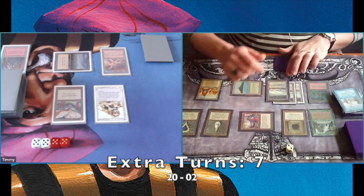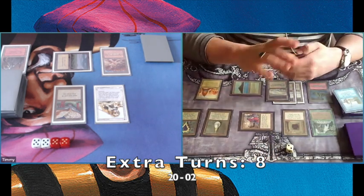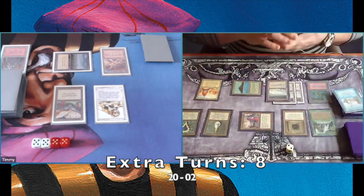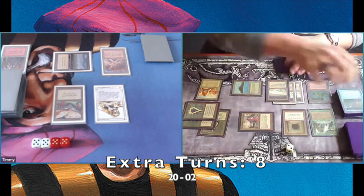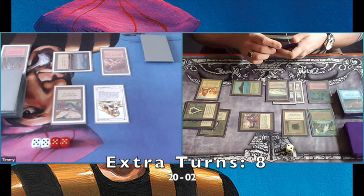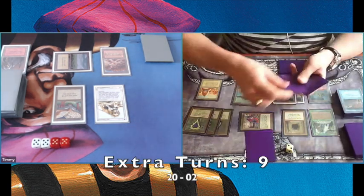He's Twiddling again, so he's going to have turn number eight. He's putting down some Mox and taking a Time Walk — of course, that's the traditional way of taking an extra turn. So that's turn number nine. You would almost forget — of course you have Time Walk as well.